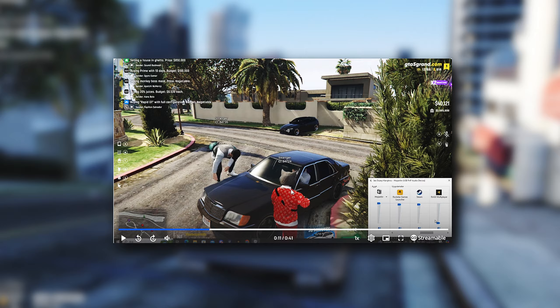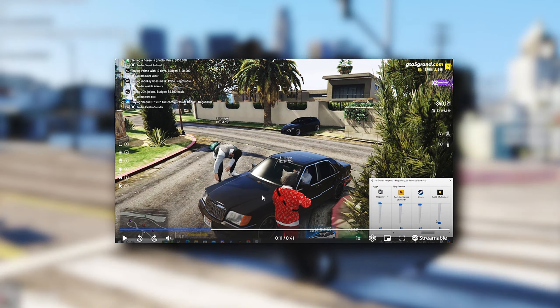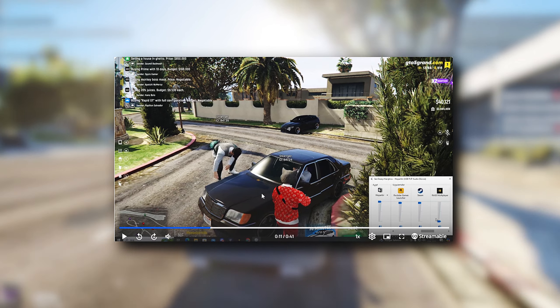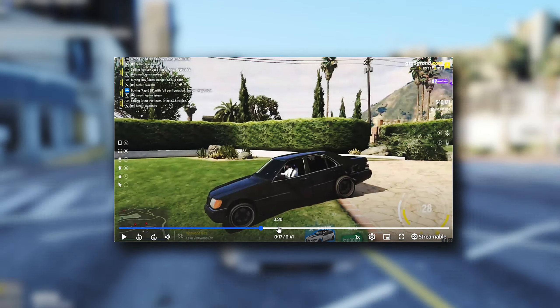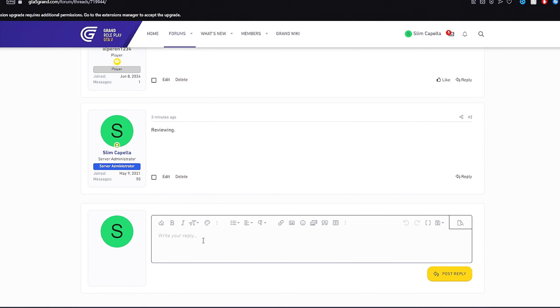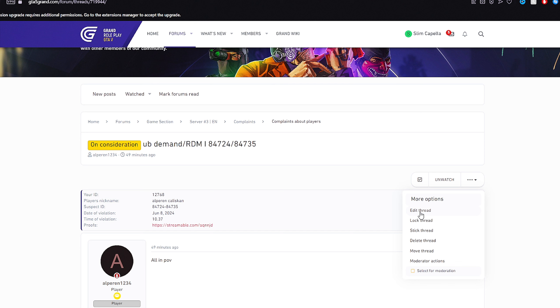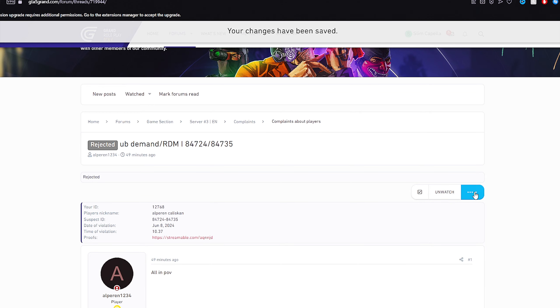And for RDM — sorry, VDM. Nothing special here. This report is going to get rejected because this guy broke the rules himself first. He did give demands, and even though he put the numbers in a completely wrong order, you still understood and drove away — and that is UB driving right there. But you're lucky because I'm not going to punish you for this today. Rejected. The guy gave you the right demands and you understood — you're the one who should get punished here, but this report is just getting rejected. Lock the thread and move it to the archive.